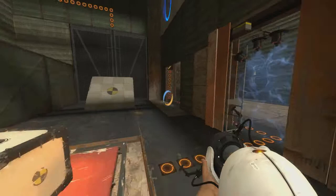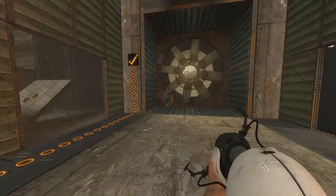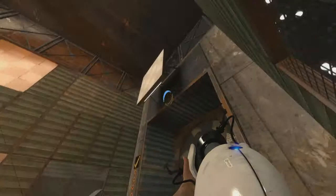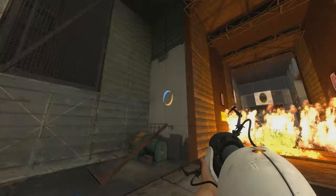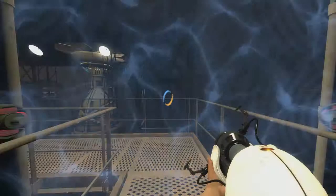The fan impacts both you and other elements. I mean, I'm holding down W here and I can barely make myself go forward at all. But it impacts these blobs as well, including these blobs of water. So using the blob of water plus the fan giving it extra momentum allows us to put out the fire and skip out of this part of the chamber. I think that this meshes really well with the blobs and all those sorts of things in old Aperture, because being able to impact the trajectory of those blobs introduces a whole bunch of new interesting elements to the test.